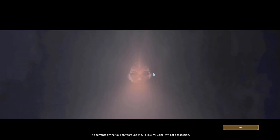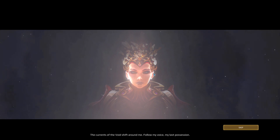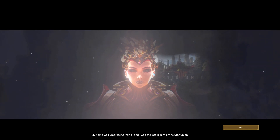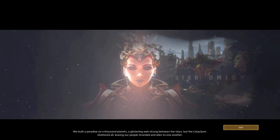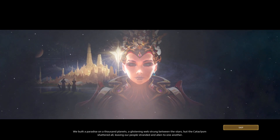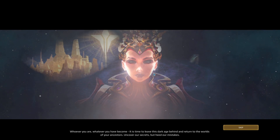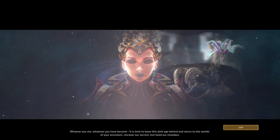The campaign, of course, starts with a tutorial. 'The currents of the void shift around me. Follow my voice. My last possession. My name was Empress Carmenia, and I was the last regent of the Star Union. We built a paradise on a thousand planets, a glistening web strung between the stars. But the cataclysm shattered all, leaving our people stranded and alien to one another. Whoever you are, whatever you have become, it is time to leave this dark age behind and return to the worlds of your ancestors.'